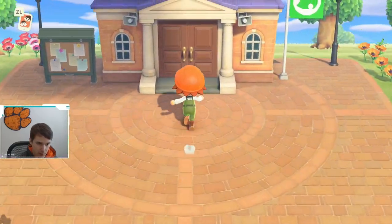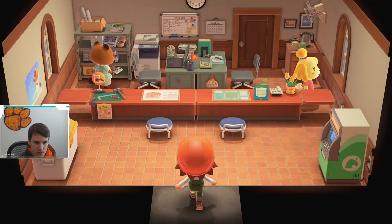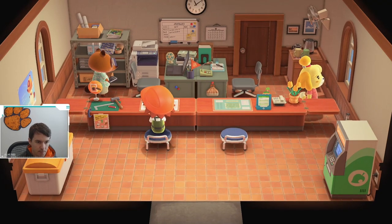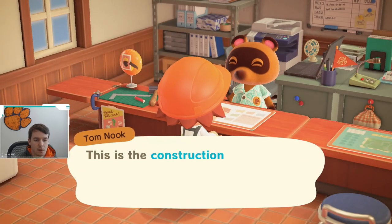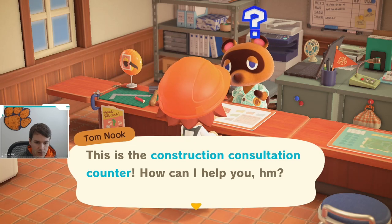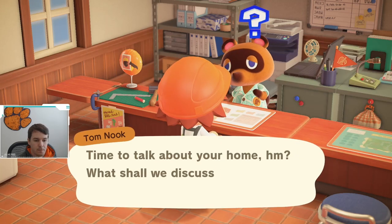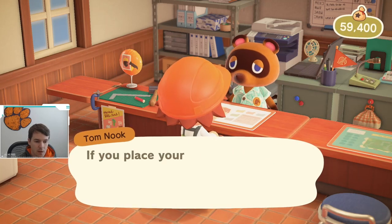In order to customize your house you have to have unlocked the upgraded resident services, which looks like the building I just walked into. When you get in here you're gonna want to go talk to Tom Nook, because he does all the construction. So we go talk to Tom and he'll walk over here and we can talk to him about my house and wanting to customize it.